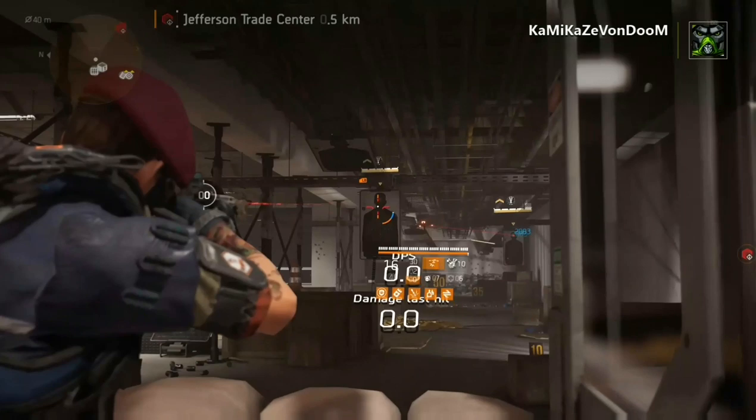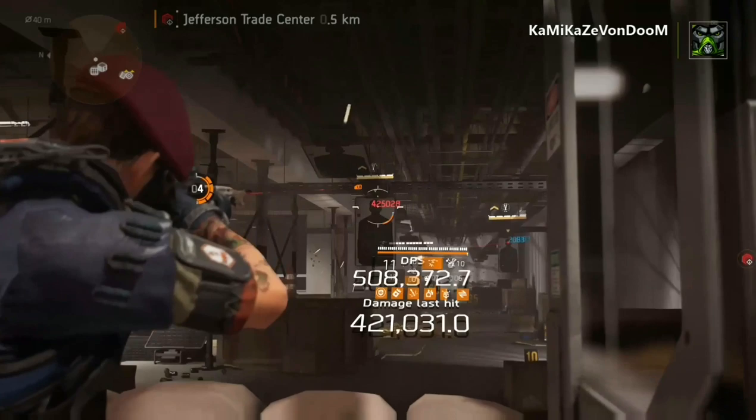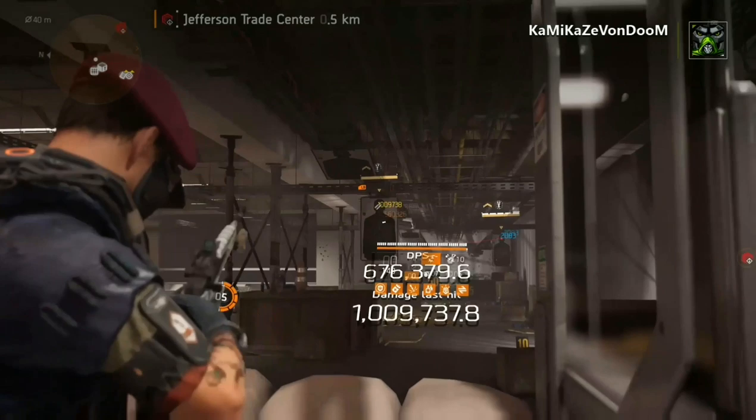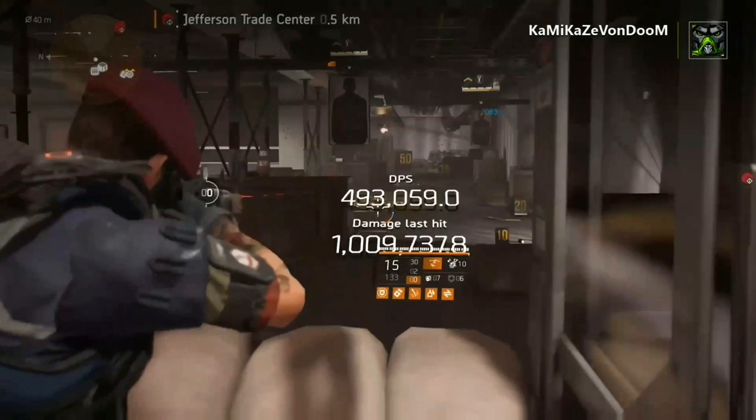So here is with 60% crit chance and low headshot damage. I'm averaging somewhere between 450 and 550 on headshots. Merciless proc: 1,009,000. That is with max crit chance and not a lot of headshot damage.